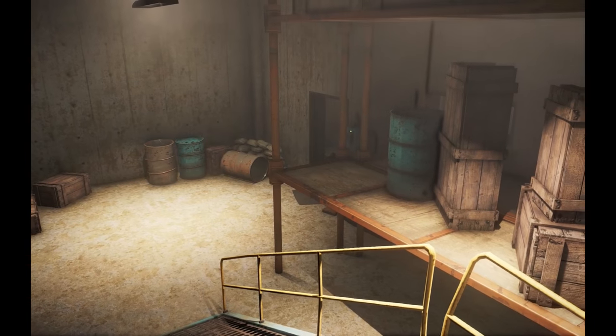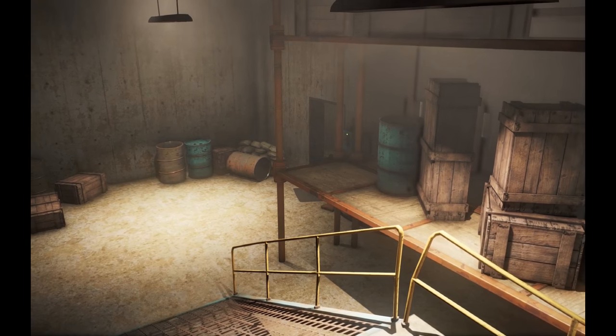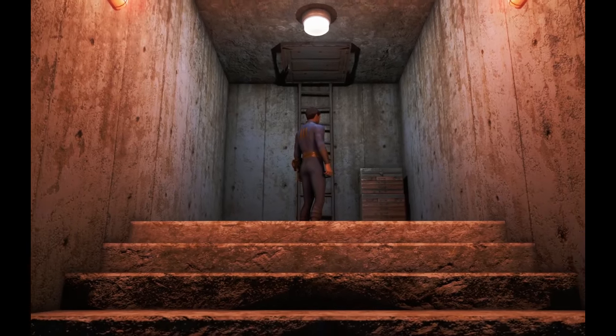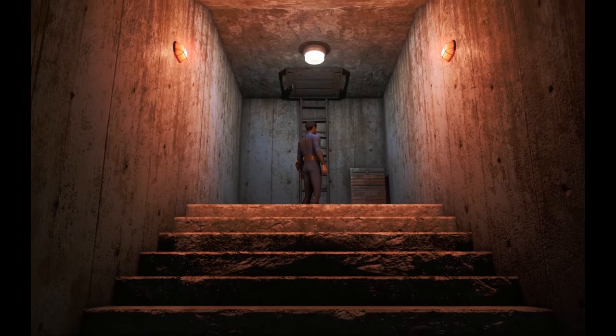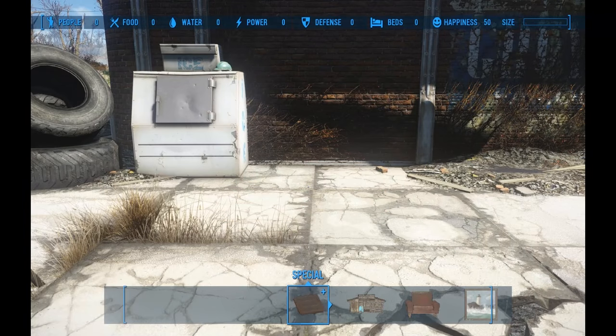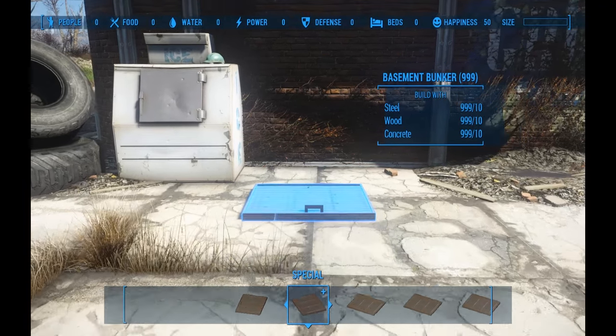There are a few features that make them really flexible, and followers will even comment sometimes on how cozy or safe the locations are. They're true interior cells, meaning they always exist like any other real interior, but to make it more flexible and immersive, you have to craft the doors in order to enter each one.